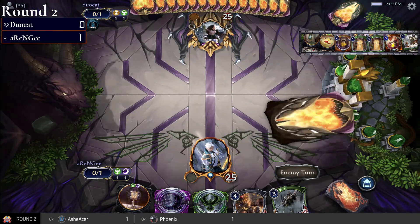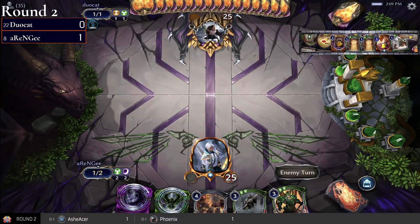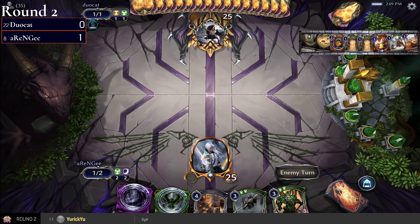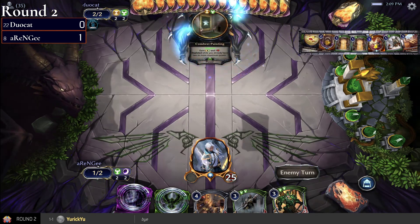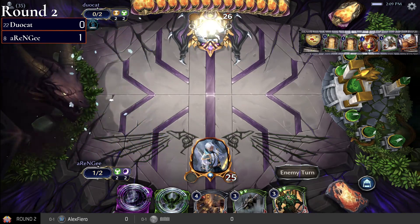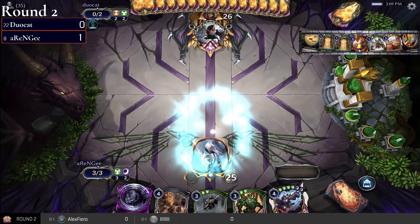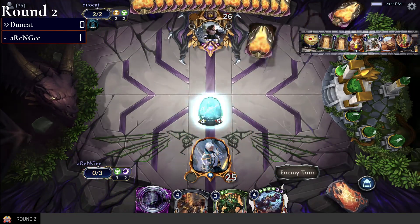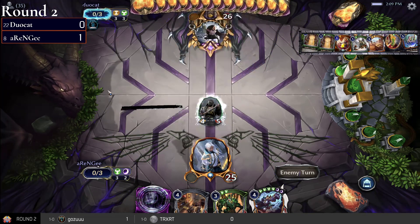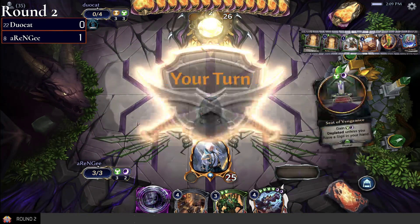Jada Peacekeeper plays very well versus duocat because there's basically nothing to block it with on duocat's side — it's basically a 4/5 for three, which is nice. It seems duocat have this time around everything they want — looks a little better this time, some removal, one Wrath, some early interaction.